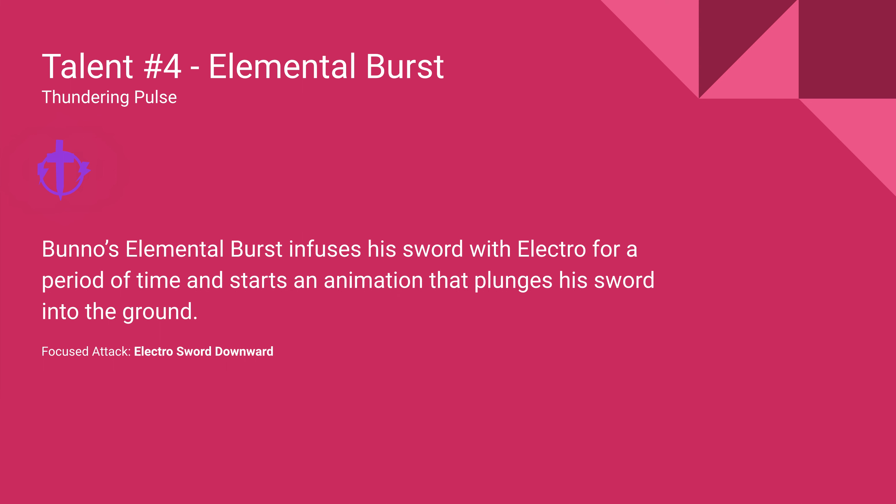His fourth talent is an elemental burst, called Thundering Pulse. Bunno's elemental burst infuses his sword with Electro for a period of time and starts an animation that plunges his sword into the ground.